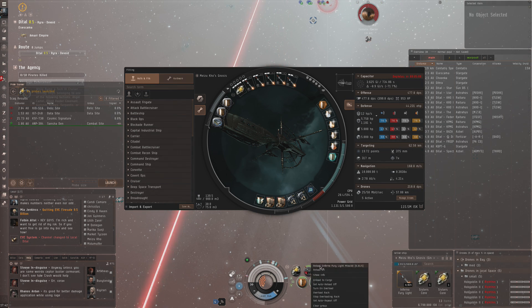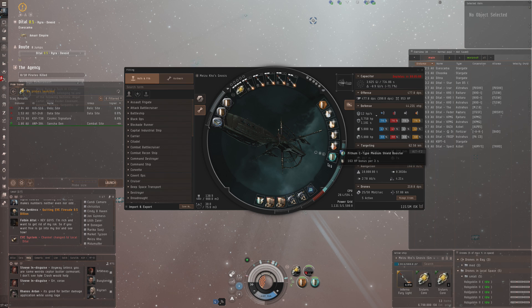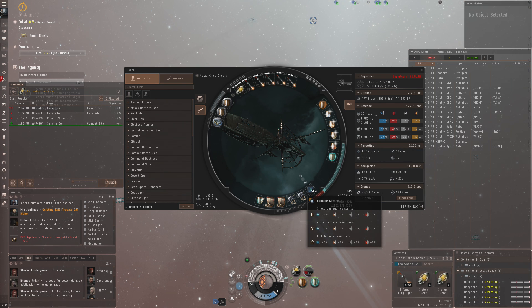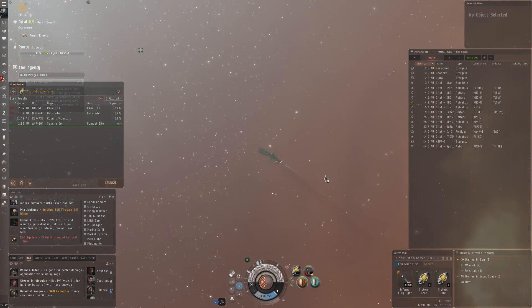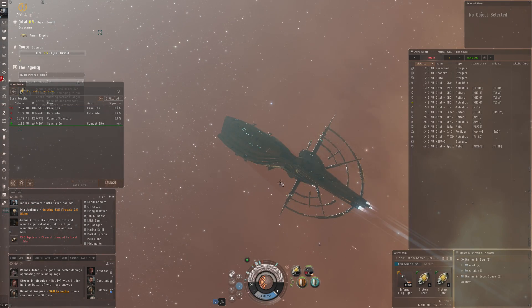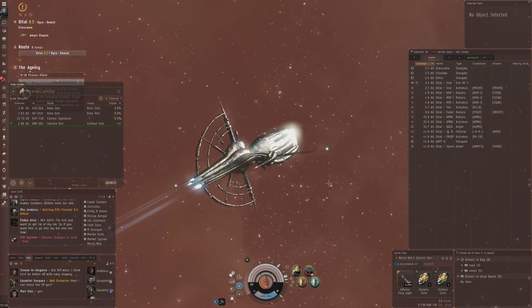That helps with repping power, which is important because sometimes you need burst repping available when you've got a lot of incoming damage. In the low slots: damage control - just too good to pass up - two drone damage amplifiers, two ballistic control systems, a shield power relay for more regen, and a medium processor overclocking unit for more CPU. Rigs are medium core defense field purger for more regen and medium core defense field extender for more HP. 76% resistance across the board - not too shabby. Run your small drones right from the start and you'll get through this without too much trouble.